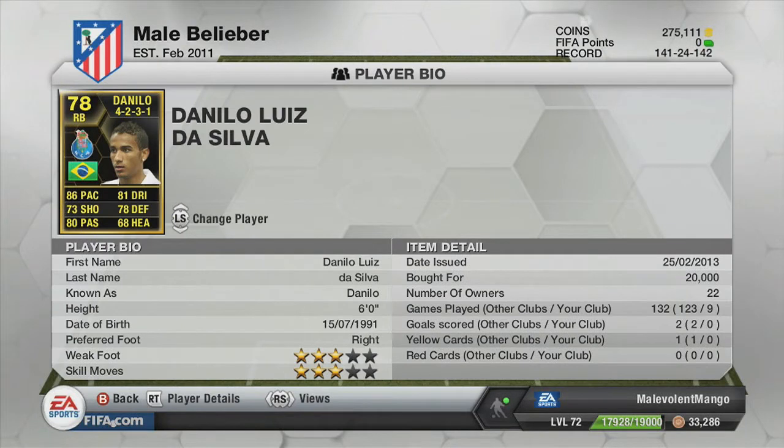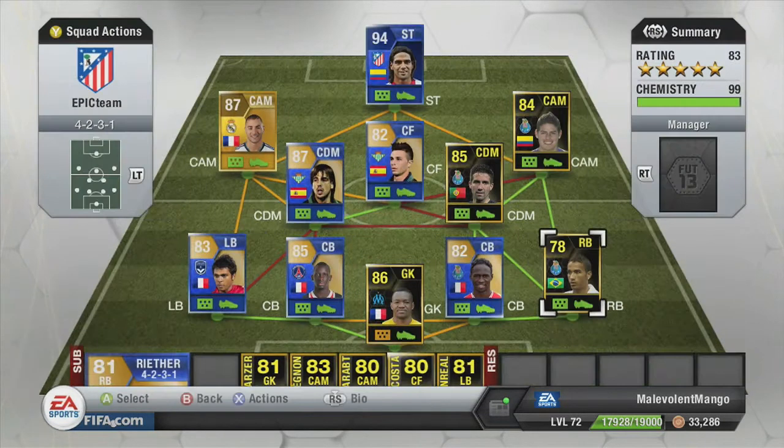Danilo — in-form Danilo. 86 pace, 81 dribbling, 80 passing, 73 shooting, 78 defending. All-round absolute rocket right back — I really do suggest you get him. Absolute tank.